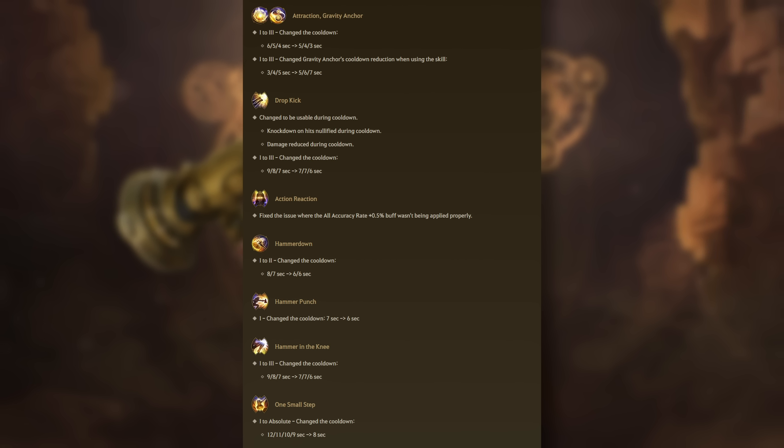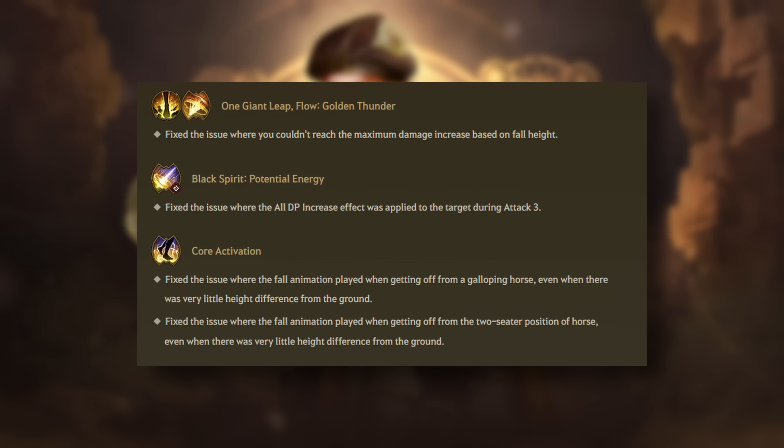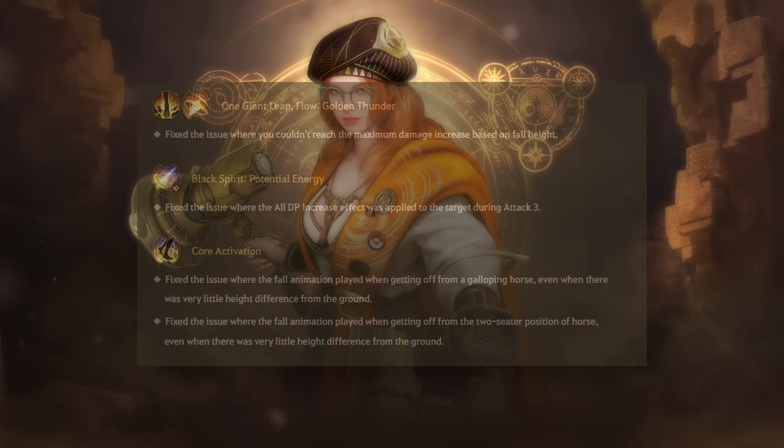Action Reaction Accuracy Rate Passive now applies correctly in 0.5% increments. Hammer Down cooldown for the first two levels has been reduced. Hammer Punch first level has reduced cooldown. Hammer in the Knee first three levels have reduced cooldown as well. These lower-level cooldown changes don't really affect you if you're already level 60 on Scholar. For the Once Most Up skill, it now has a reduced cooldown of 8 seconds compared to 9 seconds on Absolute, so that does affect you at level 60 and above. One Giant Leap and Flow Golden Thunder can now reach maximum damage increase based on fall height. BSR Potential Energy no longer applies DP increase effects during the third attack, and Scholar's unique fall animation will no longer activate so frequently when getting off mounts.